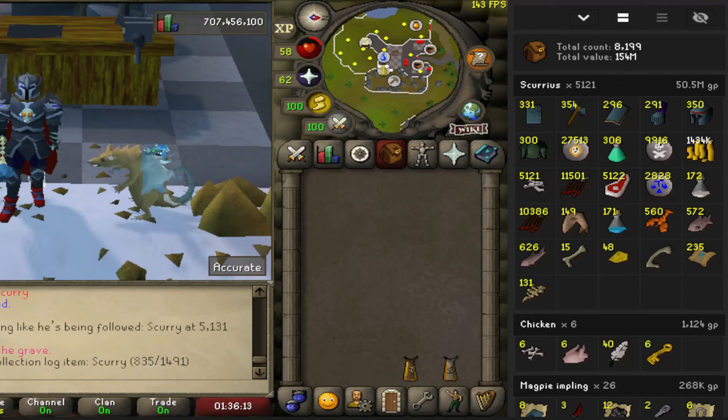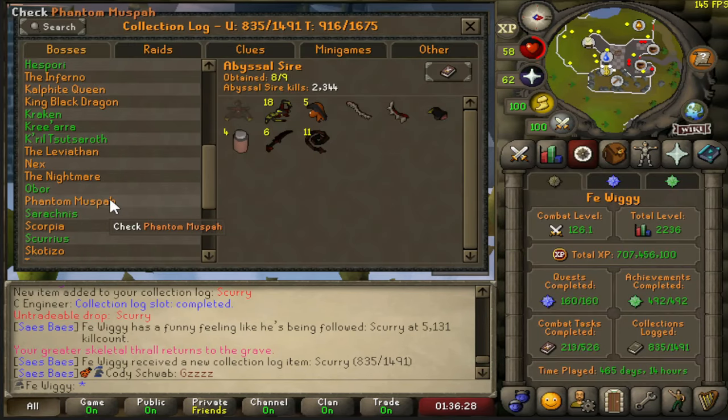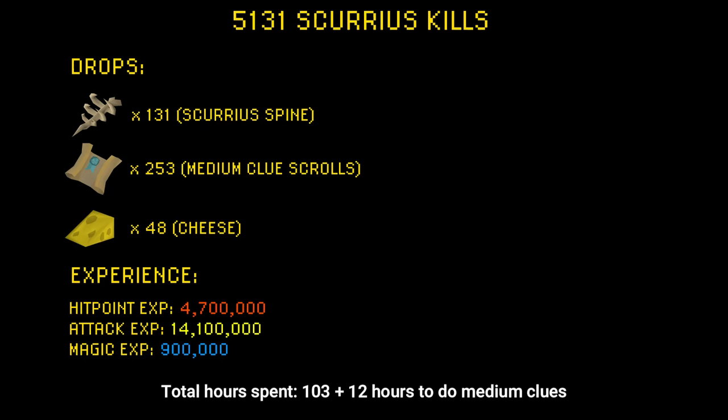235 medium clues, 131 Scurrius spines — that's going to be a lot of free XP for me. Let's check the collection log as well. It's just two items, so nothing much to see. Notable drops from Scurrius: 131 Scurrius spines, 253 medium clues, and as a troll drop I got 48 cheese, which is a 1 in 100 drop rate.